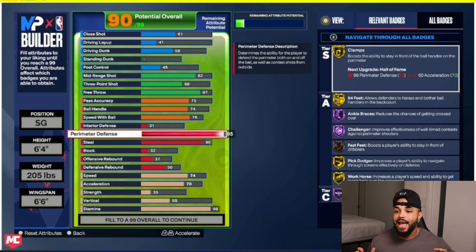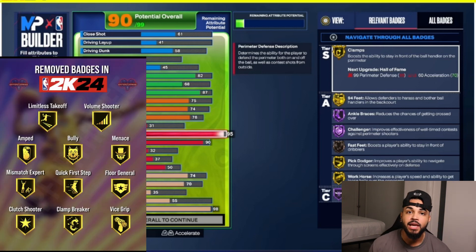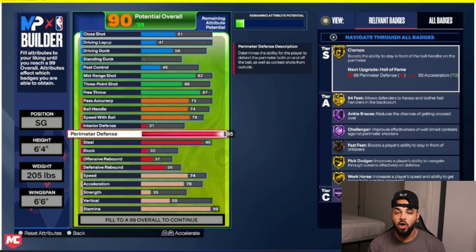We see that some badges came back — for instance, Clamps — and we see new badges implemented, like 94 Feet. Mike Wang did tweet that 24 new badges were added to the game, which is extremely crazy because we already had a lot of badges, and adding 24 on top of that is insane. Don't get confused though — they did remove a lot of badges as well. These are the badges confirmed by Mike Wang that are no longer in the game.